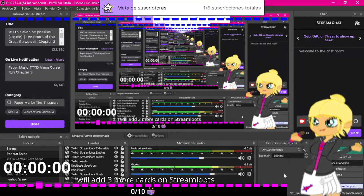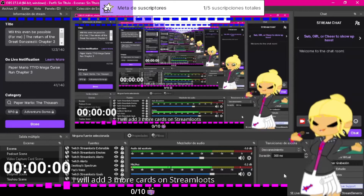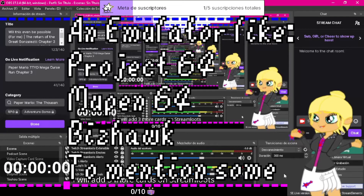We need a few things first: we need a ROM. I can't share one because that's not legal, you will need to find one or dump one. And you need a patch file and an emulator. In my case I will try to use Project 64 and BizHawk.